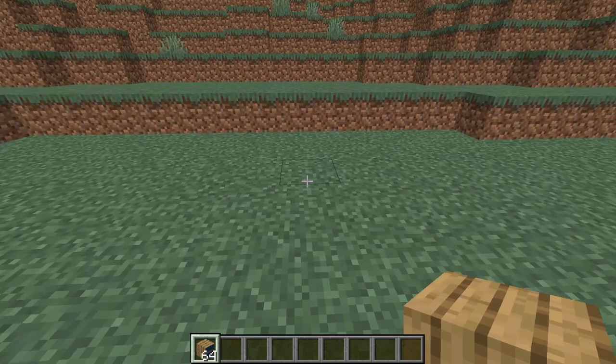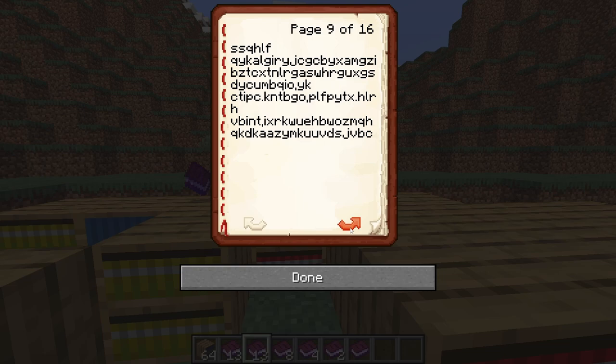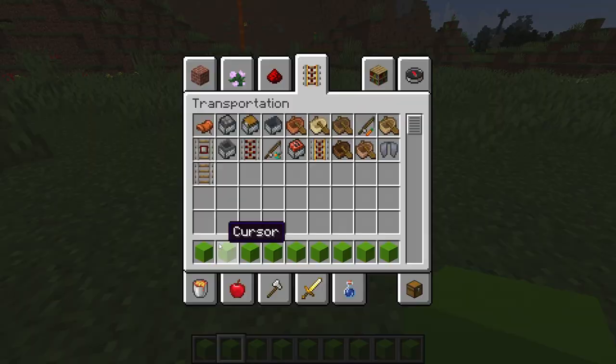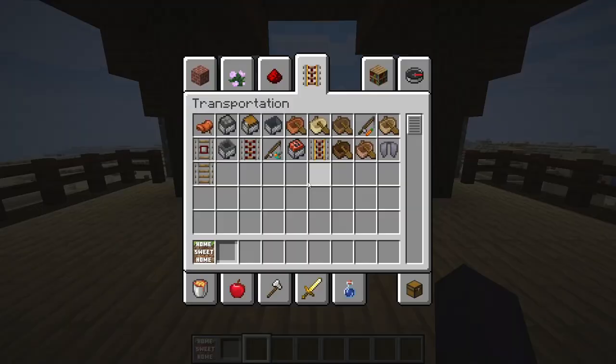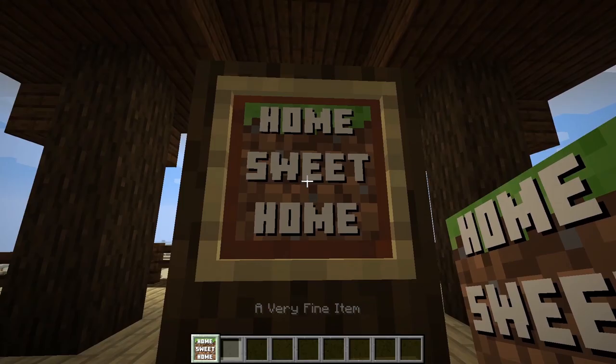The next block is called a box of infinite books. Its color is different depending on where you place it. Right-clicking this block will give you a book which has random letters inside. The last new block is called a cursor block, which changes from black concrete to green. There are 2 new items: the footprint item and an item called a very fine item, whose texture says 'home sweet home.' Both items do nothing.